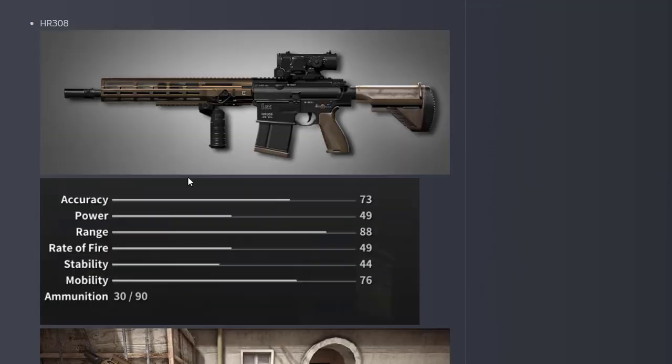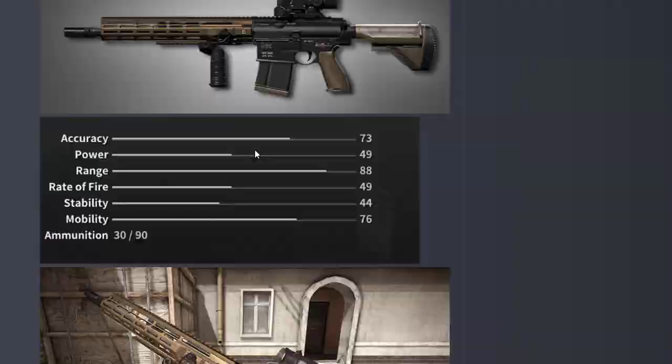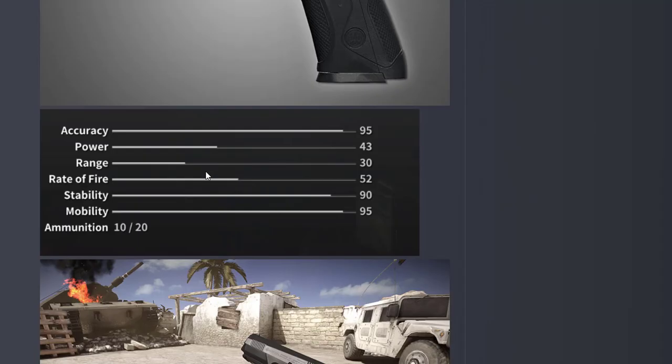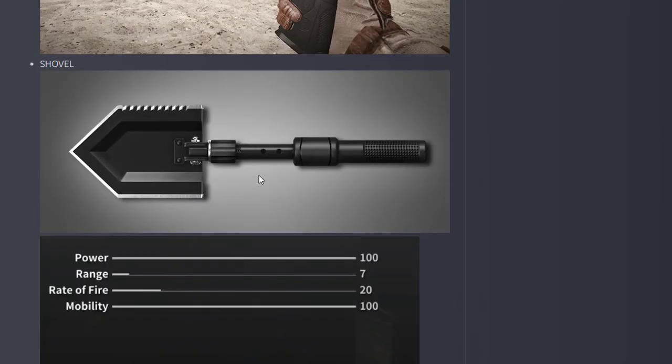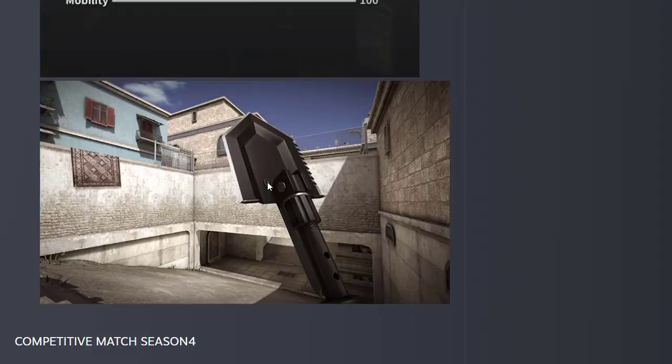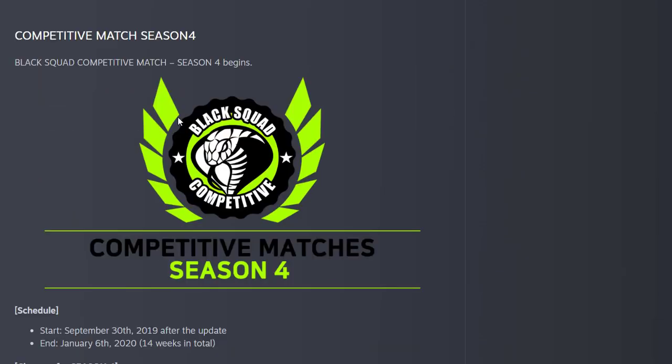This is the new HR-308 — you can see the stats here. This is the Batista pistol 45 SP — you can see the stats here. And this is the Sovel; it's a little different but it's good.